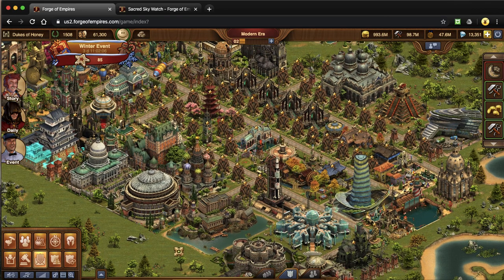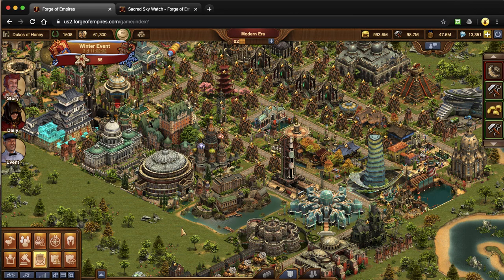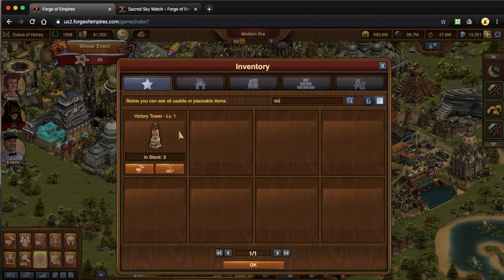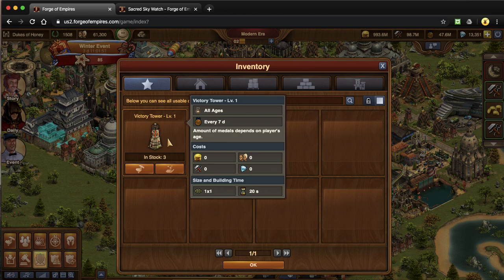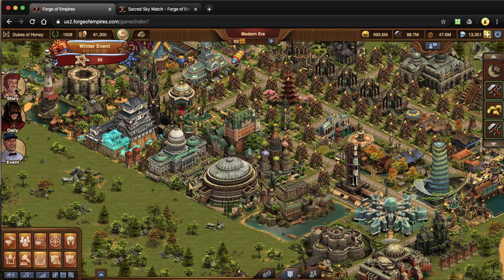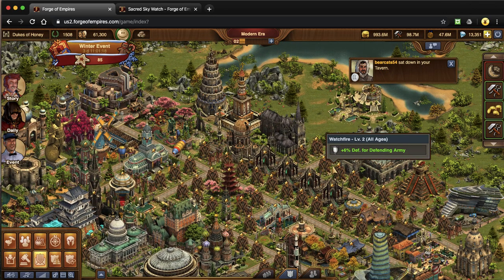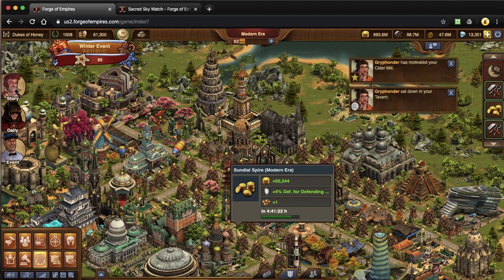A caution about victory towers: I see a lot of lower players using many victory towers — those are one-by-one buildings that give a certain amount of medals every seven days. Honestly, it's hardly any medals and they're not worth the space. If you're actively doing daily swaps, using an arc thread, or working on leveling your Arc, you're going to earn so many more medals in one week than this little building gives you. Instead, try to fill those one-by-one spaces with the new Tactician's Tower or a Watch Fire, which help your defending army. Focus on building forge point buildings instead.